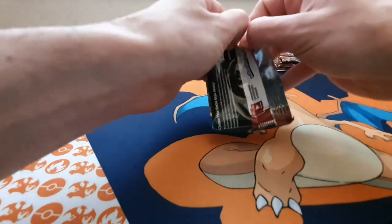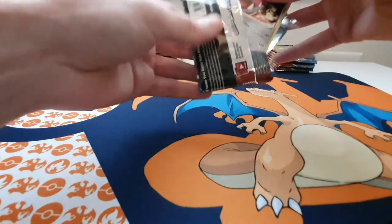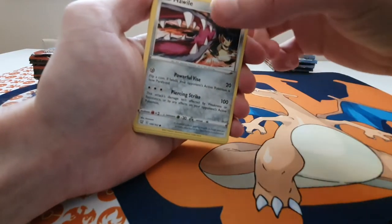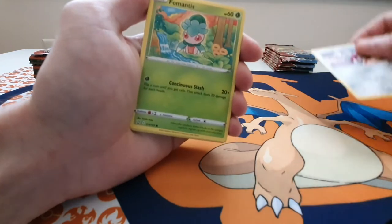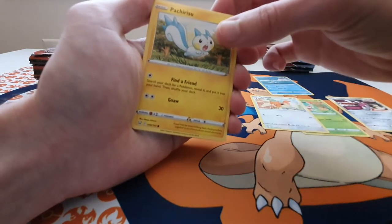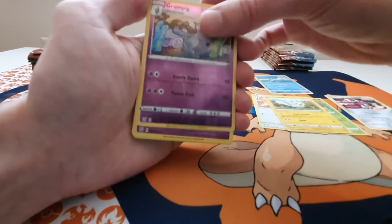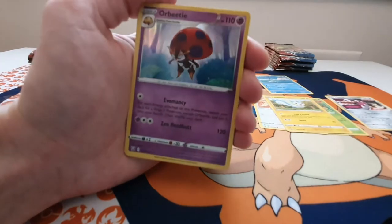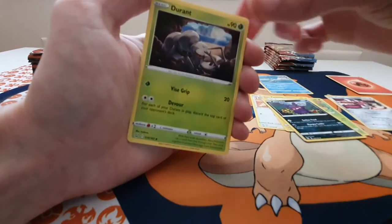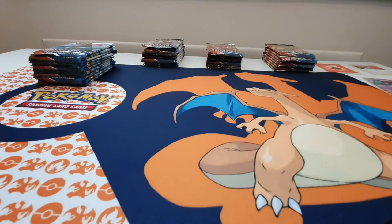I'm excited for these because with it being brand new, I haven't got any of these whatsoever, so everything is going to be nice and fresh. Starting with a Morill Single Strike — of course this is the start of the single and rapid strike mechanism. Fomantis, Remoraid, Rapid Strike Spiro, Apache, Rissu, a reverse holo Grumpig, a holo Orbeetle, the Energy, a Morpeko, a Durant, and Single Strike Mustard. Not bad for a first pack.